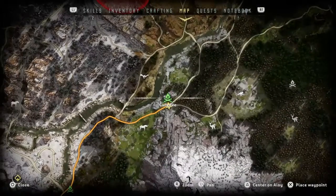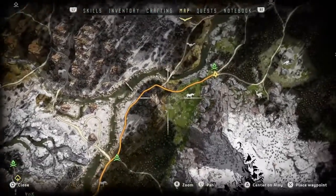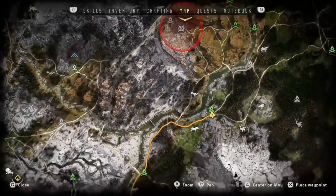First, you want to make sure you have this campfire unlocked. If you don't, go get it unlocked. Go to the nearest campfire, which is like around here. Or maybe you can go around here — I wouldn't recommend it, but you can do that.